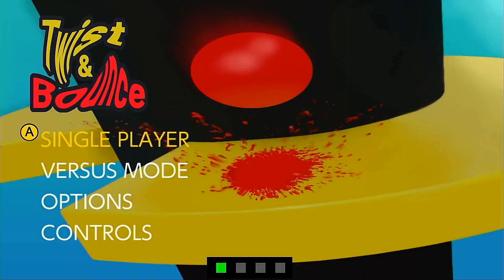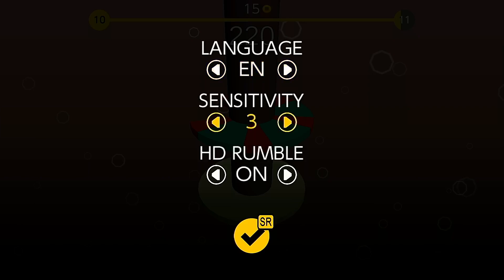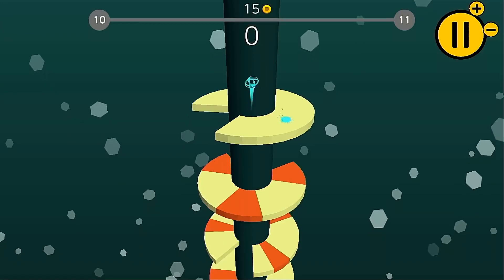Hitting the very simple main menu — where it's deathly silent — we can check out the game's very simple options, where we have language, rumble and sensitivity options. You're going to want to set your sensitivity to max in order to rotate the tower faster.